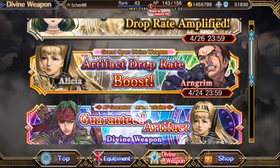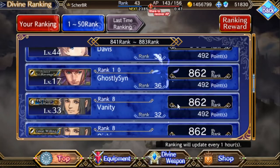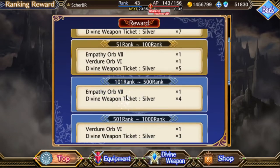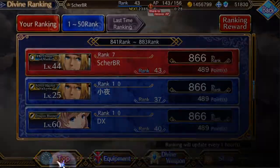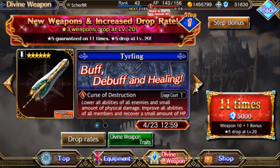Let's get back to the two other weapons released with the Divine Ascension event. The Divine Ascension event is a PvP-type event. You get to Divine Transfer, and if you reach the top 500, you get some exclusive gem orbs as ranking rewards. You can see here — Empathy Orb seven or six — which you get if you reached up to 1,000 rank. I'm not very involved in this event for now, so I'm not in the top 500.